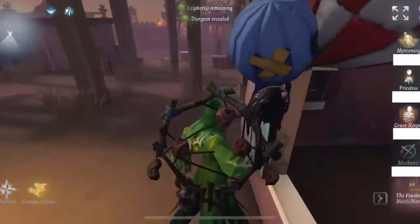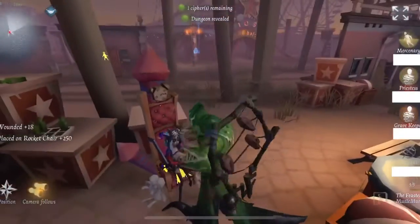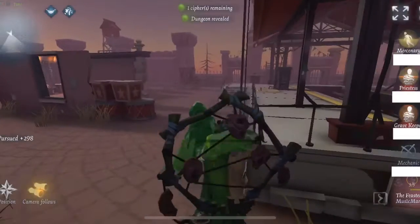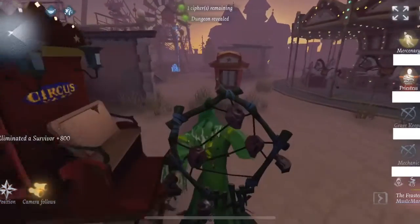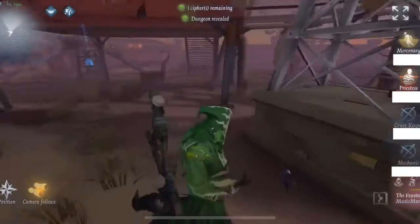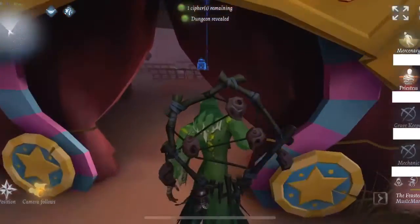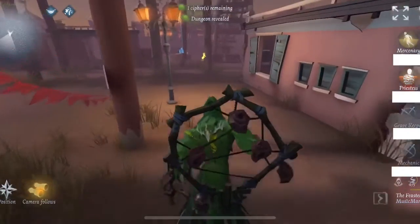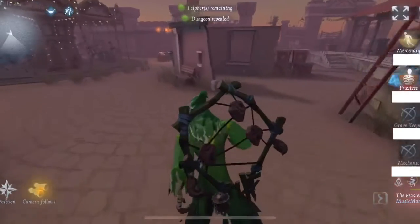The Priestess is going to the chair and at this point it's pretty much GGs unless the Mercenary tries to elbow pad over, which he's not doing. There's one cipher left but they're all in the same area so I'd be able to disrupt all of them just fine. I'm looking for the Mercenary and throwing all my peepers on the ciphers so if he tries to decode I'll know exactly which cipher he's at.